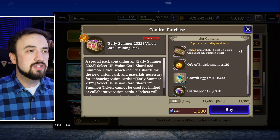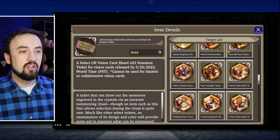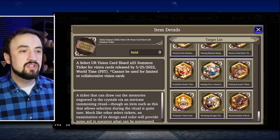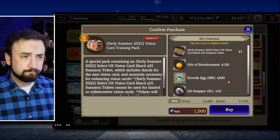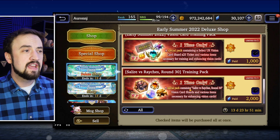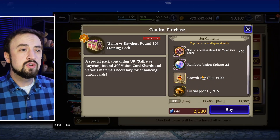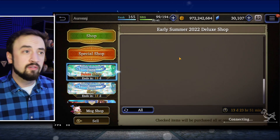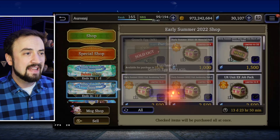This one is really interesting — it's 1,000 paid Viz, but you get a select Vision Card Shard Ticket for all of these. All of these are on there. So if you're working on a Vision Card and having trouble maxing it out, here's a good option. If you need 25 shards, you get a bunch of other goodies here too. This is a really good value if you have some paid Viz. Then the Raychez Card — you can get two duplicates worth of shards for that card for 2,000 paid Viz, plus a bunch of materials. Also not a bad deal. In the regular shop, we're getting growth eggs for free every day, so we'll go ahead and pick that one up.